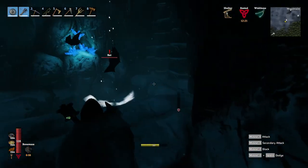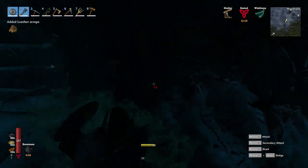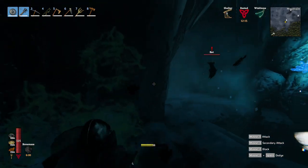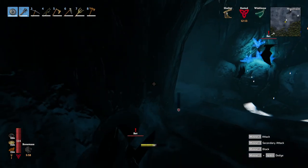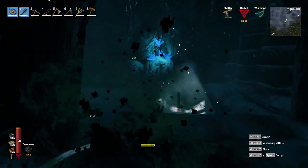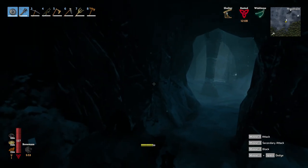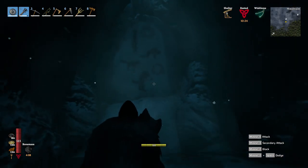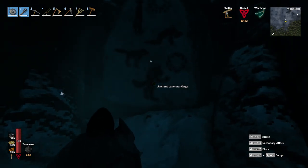We're in the frost cave. There are some crystals over there. There are so many bats — they keep coming. I killed one and there are two more that appear. It's crazy, there are so many.